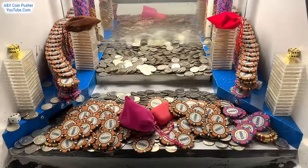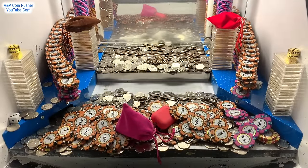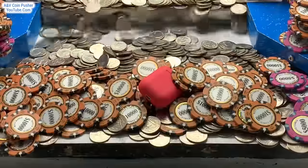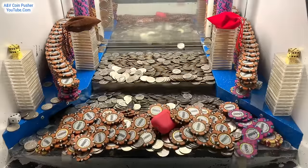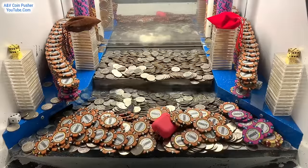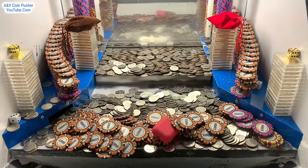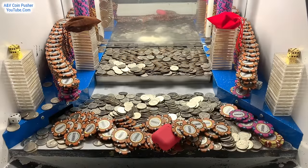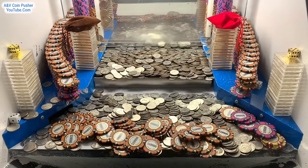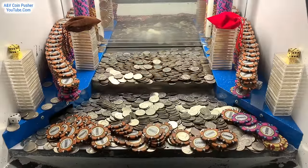We got that loot chute all cleared out. Check that out — there's a red earbud hidden in there. If we win that red earbud, we'll get to cash that in later. They will take all the stuff that's on the blue shelves and put it all into the play field somewhere. I don't get to pick what spot they put it — all I know is if I win that red earbud, we'll get to cash that in and they'll put all that stuff into the play field.